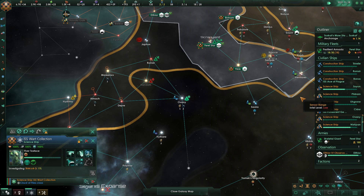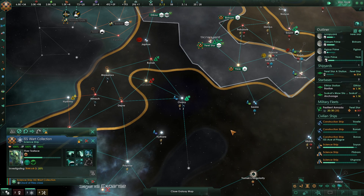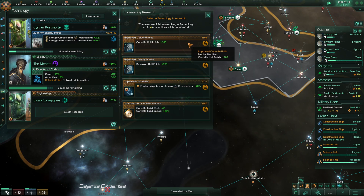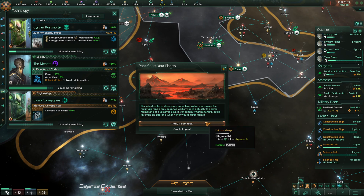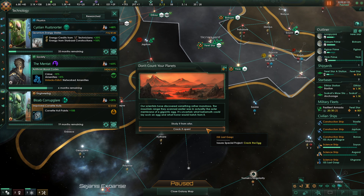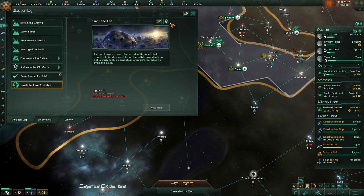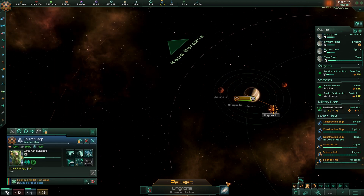An anomaly has been found. Mining station output is excellent — corvette hull points would be useful. Study it from afar or crack it open? Scientists discovered something rather monstrous — the mountain range they scanned was actually the outer membrane of a gigantic egg. It's uncertain what behemoth could lay such an egg and what horror would hatch from it. Crack the egg or study it from afar — we sound like we would crack eggs. So let's do that.